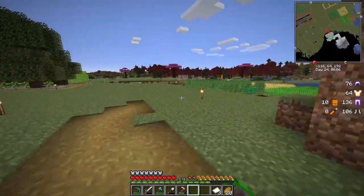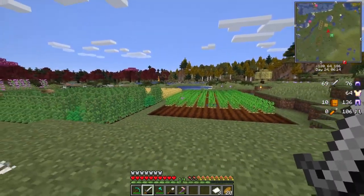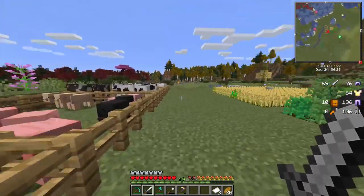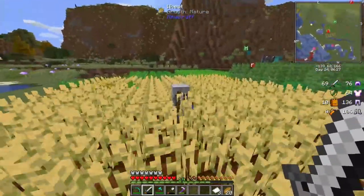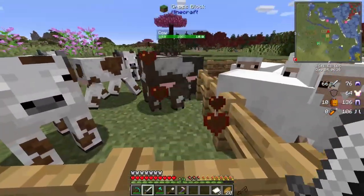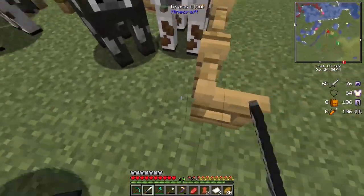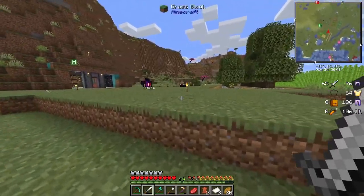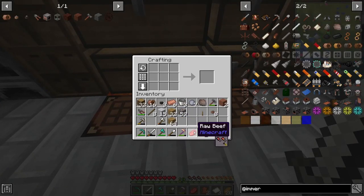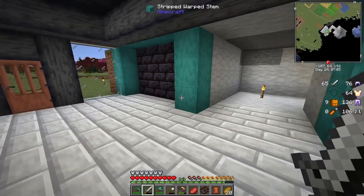Let's go kill a cow — there's a skeleton running around, and a zombie in the water. Got him. Now we can go ahead and make a book — I need to start breeding the animals again, they're getting a little low. Then we combine the lever and book together to get the immersive engineering manual.